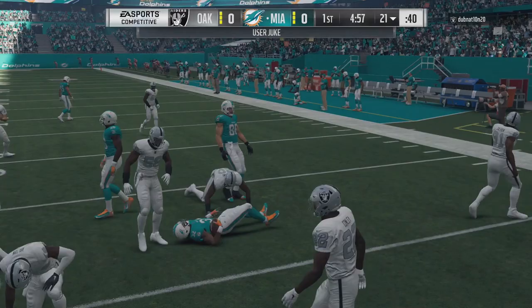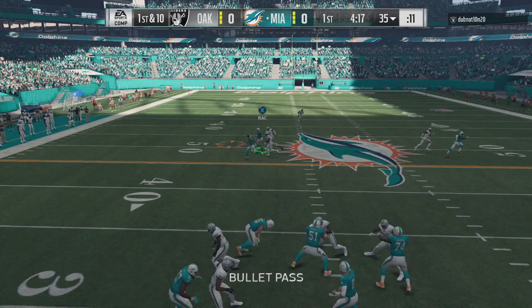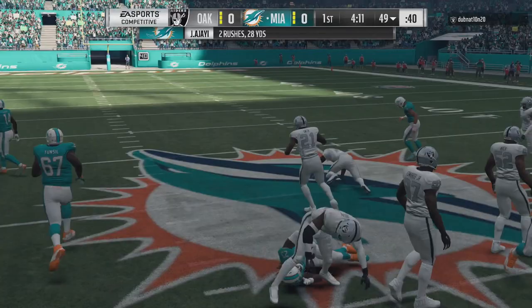Starting off the game here with a little jeep move — no good, only up to the 21. Starting off under center, trying to get Jay Ajayi going early. Nice initial gain for about 15 yards. Next play coming out in shotgun — first pass for Cutler. Good pocket, but he throws into double coverage, almost picked off. Bad start from Jay. Second and 10 — Jay hands off to Jay Ajayi up the middle for a nice little gain, stopped by Reggie Nelson.